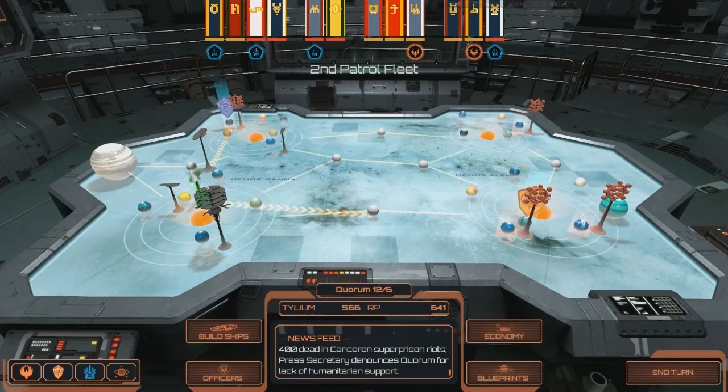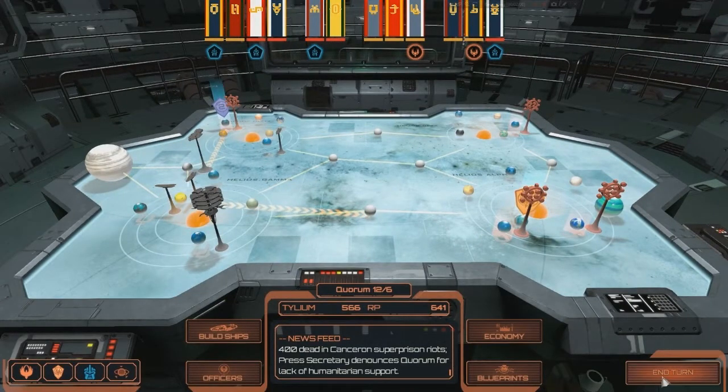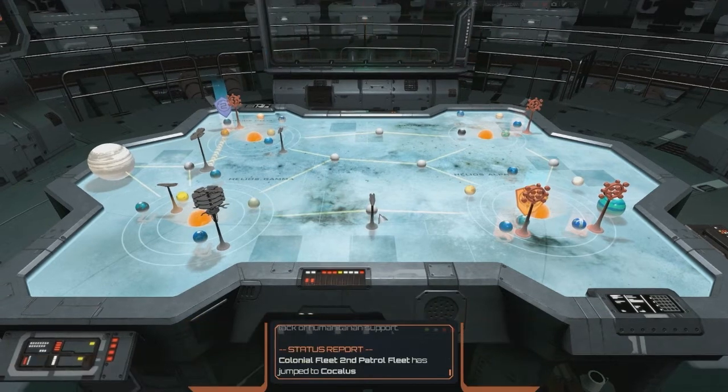Unfortunately, since we had to pull back a lot of our fleets due to officer shortages and the lack of size of our fleets, we were not able to garrison a lot of these planets, and that's created a major economic burden on us. We used to be making almost 210 Tilium per turn — we're down to 173 Tilium per turn, which is really going to start hurting us. So let's end turn and go to the next one.